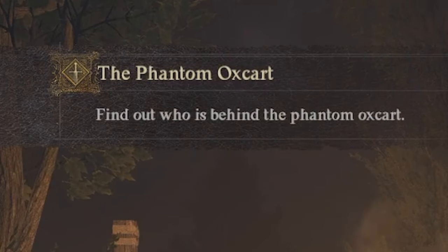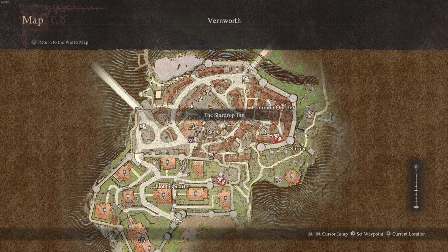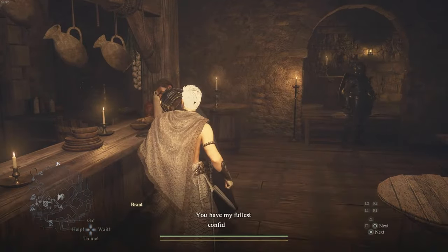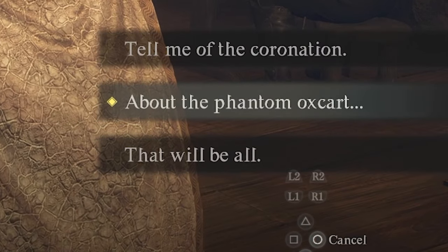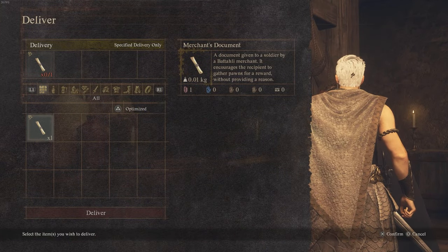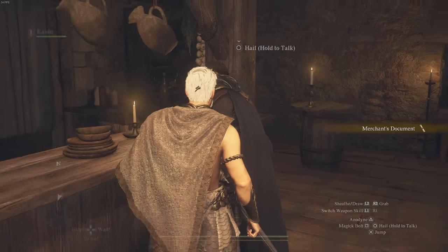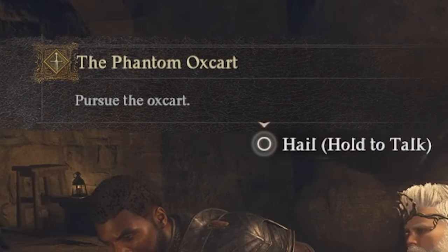Now you need to find out the truth behind who's behind this phantom ox cart. It doesn't really tell you what to do or who to go to, but we're going to the Star Drop Inn. At nighttime you'll find Captain Bronze there, and you're going to speak to him and tell him about the phantom ox cart. Give him the merchant's document so he can read it over, and he's going to advise you that your next step is to pursue the ox cart.